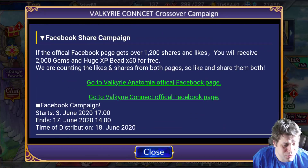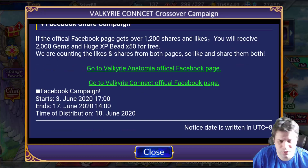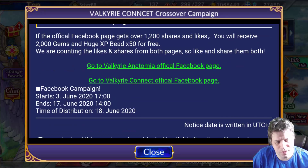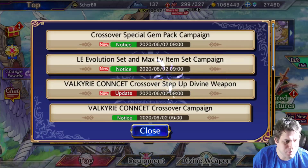We also have a Facebook share campaign. It means that if we get 1,200 shares and likes we will receive 2000 gems and experience beads for free. I think 2000 gems is okay. These experience beads will be enough to level up units at least to max level. These are all the information we have about this.